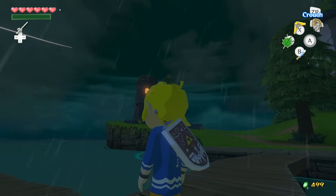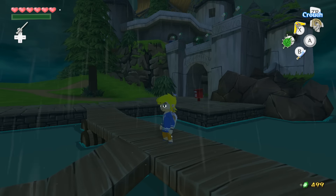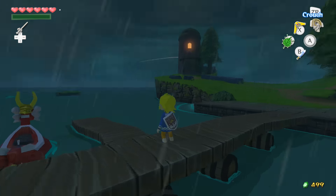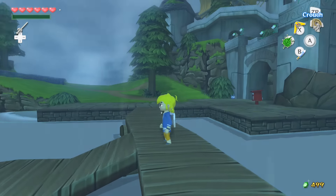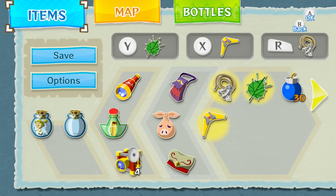It's been a little while — a couple of weeks. If you need a refresher: we tried to go to Great Fish Isle to see the great spirit Jabun and get the next pearl, but learned from the Rito postman that he evacuated and can now be found at Outset Isle, the island we started at. We've raided the pirate ship to get their bombs and now we're good to go.